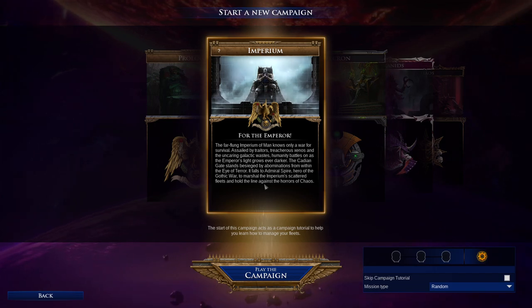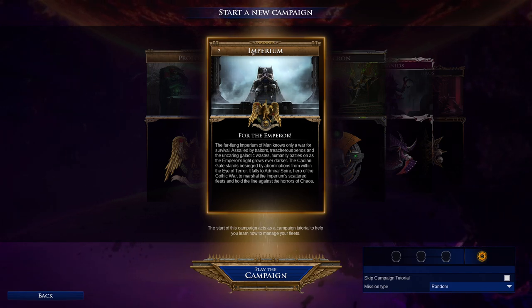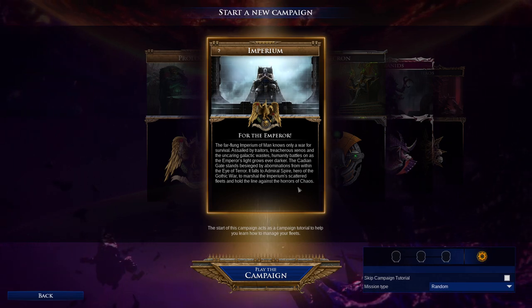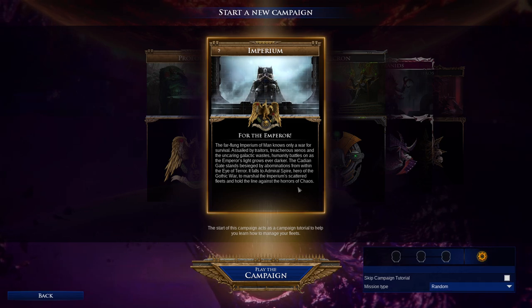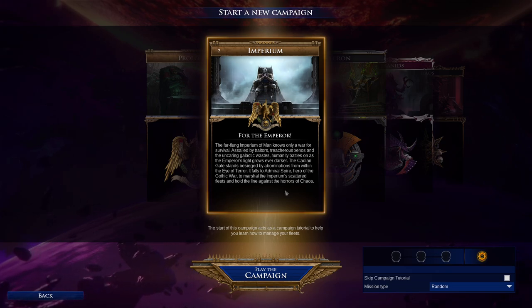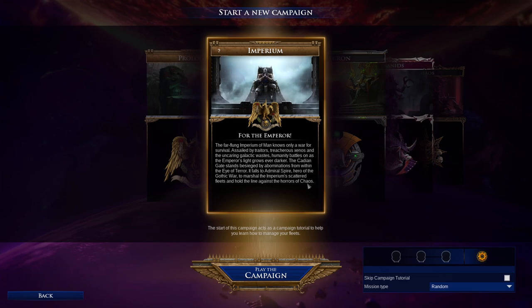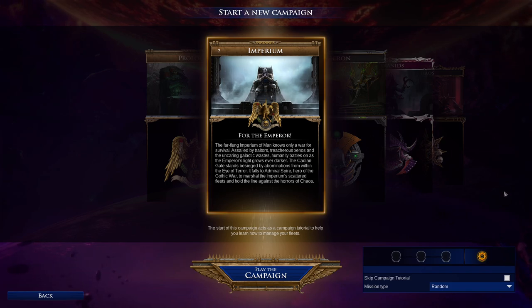I will be watching all the cutscenes in this because I did miss them, and they're frankly pretty great and also very short. The far-flung Imperium of Man knows only war — a war for survival. Assailed by traitors, treacherous Xenos, and the uncaring galactic wastes, humanity battles on as the Emperor's light grows ever darker. The Cadian Gate stands besieged by abominations from within the Eye of Terror. It falls to Admiral Spire, hero of the Gothic War, to marshal the Imperium's scattered fleets and hold the line against the horrors of chaos.